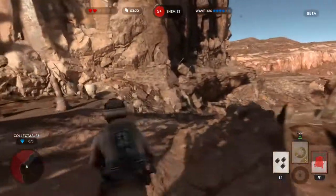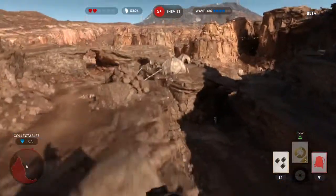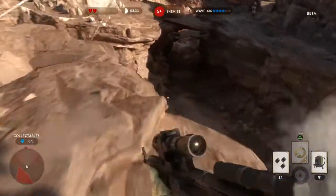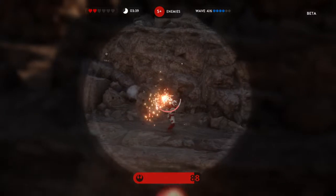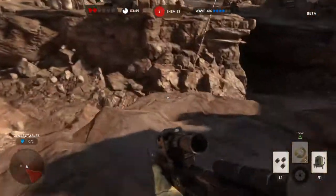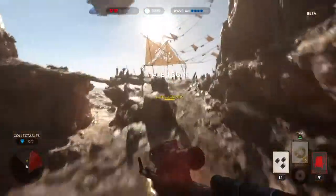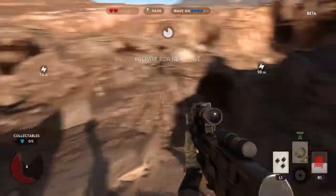So hold it in to go into third person, then just tap it to switch sides — for all you people out there who are wondering. Not even looking at me — how are you shooting me? I got him. Got that guy. If you jump and hit it — that's awesome!